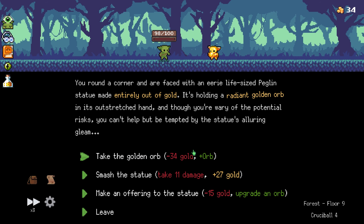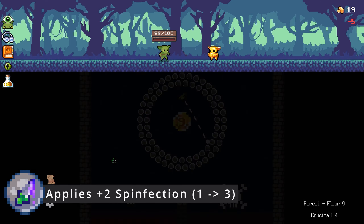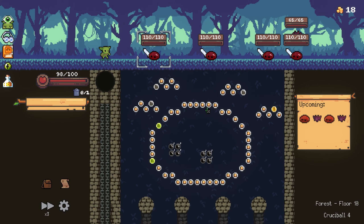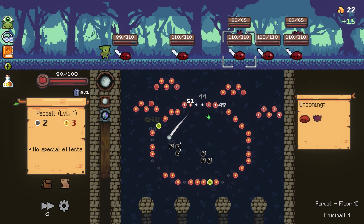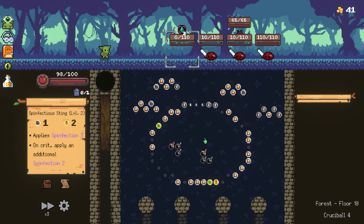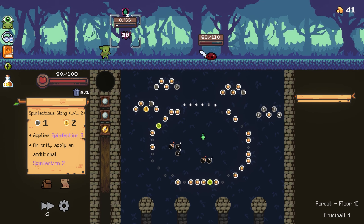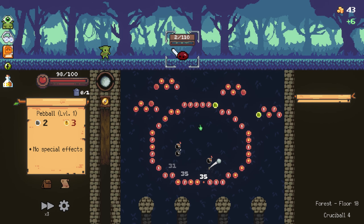I know what this orb does and I kind of don't want it. Yeah, this is good actually - minus 15 gold to upgrade an orb. I missed the lead. I probably shouldn't have tried. It honestly doesn't look like we're going to wipe this guy out with the normal orb, so let's apply that. And he's dead. Same here - let's just try and pop the bomb. And he's also dead. And that's GG. Easy fight.